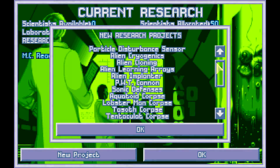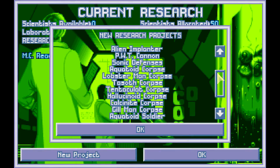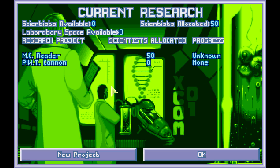Looking through research to see what I would do after the MC Raider and not really finding a whole lot. The PWT cannon, sure, maybe that's the craft weapon that unlocks the PWT defenses, which is a really cool thing. But will I really need that? I mean, I already did base defenses. What are the chances of it happening again?